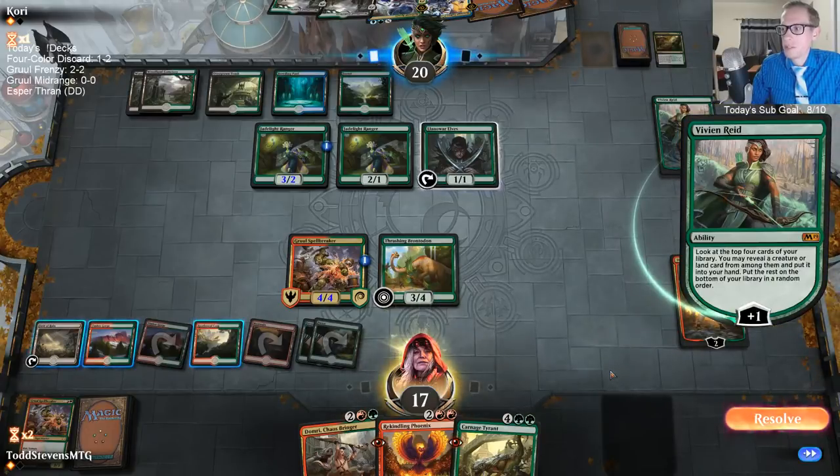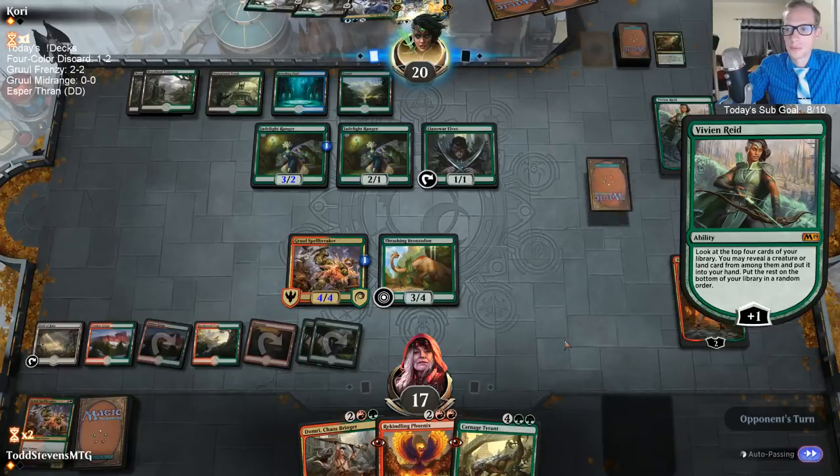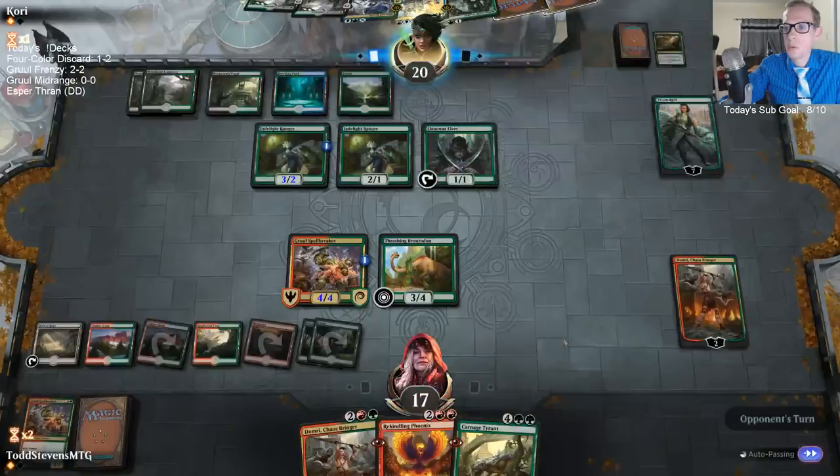Carnage Tyrant is a great find. Huatli — Green White Huatli and Bant tokens would be good to sideboard in when you're playing against a deck with a lot of creatures that doesn't have very much removal, when you think the battlefield is just going to stall out and you're going to have the ability to have a good amount of creatures on the board. That's when you want to bring in Huatli.